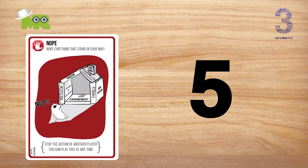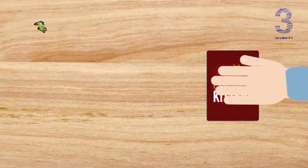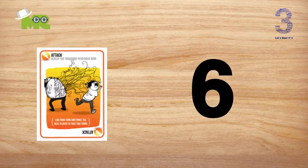There are five Nope cards. A Nope card negates the card that was just played, except Exploding Kittens and Diffuse. This card can be played by any player at any time. A Nope card can also be negated by another Nope card.